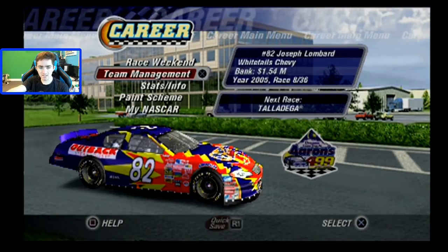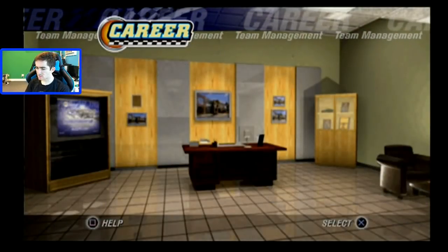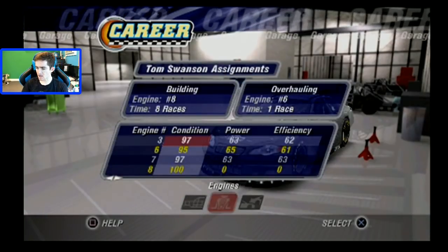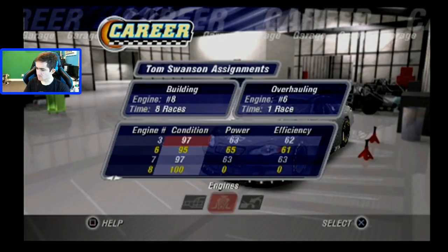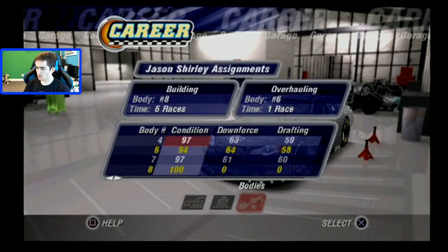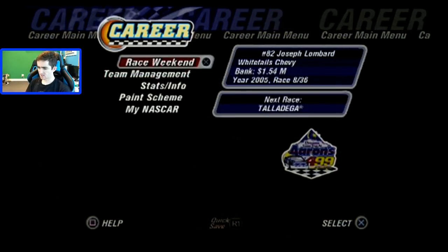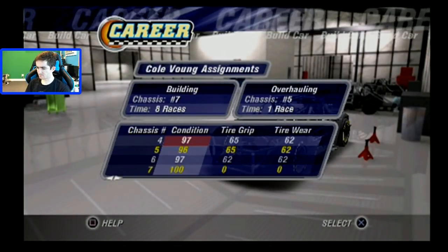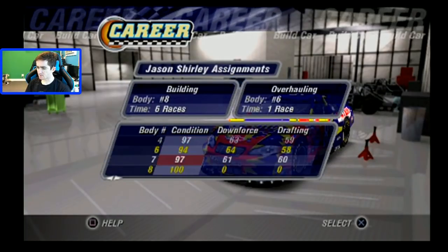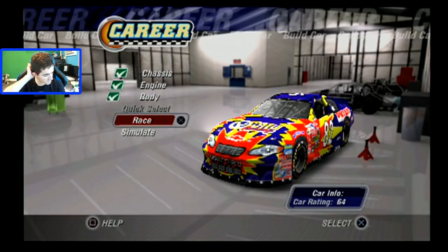I got a new scheme — using a burst scheme now, different design, looks pretty cool. In team management: building chassis number seven for eight more races, overhauling chassis five for one more race. In the engine shop, building engine eight for eight more races, overhauling engine six for one more race. Building body eight for six more races, overhauling body six for one more race. Five more races until the shock dyno comes in — that'll help with tire grip. Going with chassis four, engine seven, and body seven for drafting at this track. Car rating is 64.